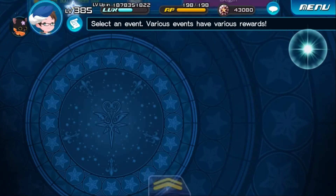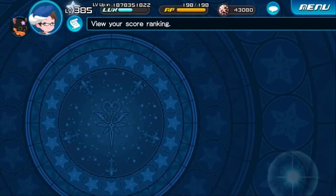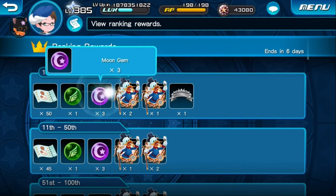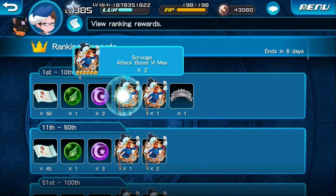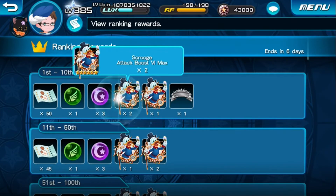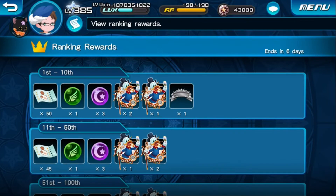The high score challenge is here for one week. The biggest reward you can get — if I go to rewards — is 50 draw tickets if you manage to get to the top 10. And 3 moon gems, 2 attack boost 6 marks, and 1 attack boost 5 marks. Most people are going for the draw tickets, but then again — do you want more draw tickets? Yes or no, I don't know. Also the title you can get is 'Score Attacker'.